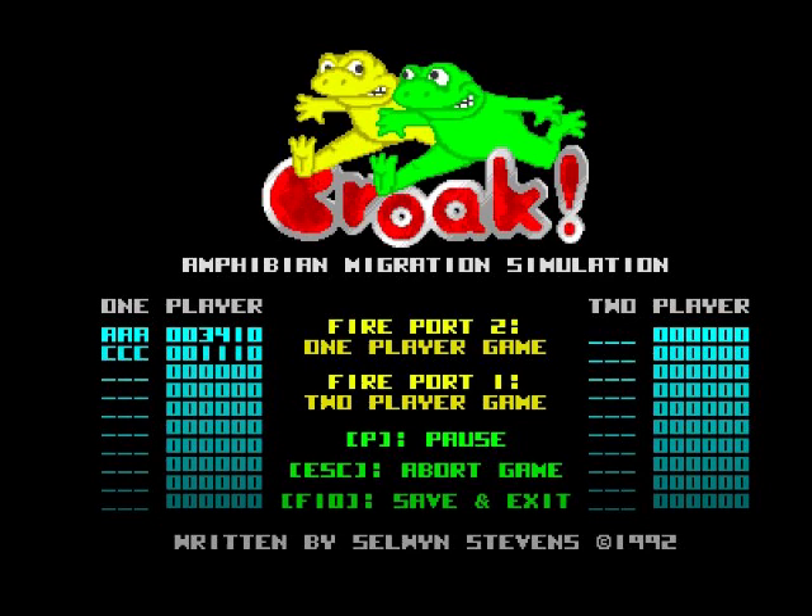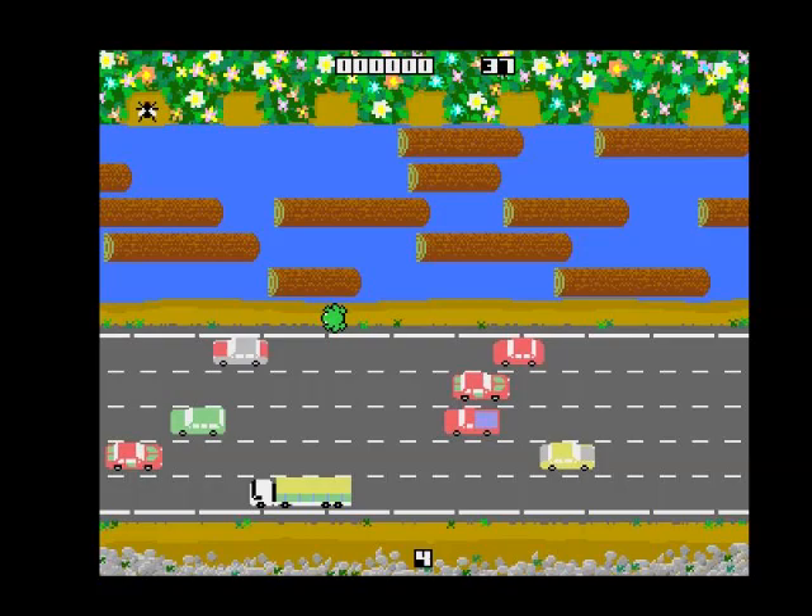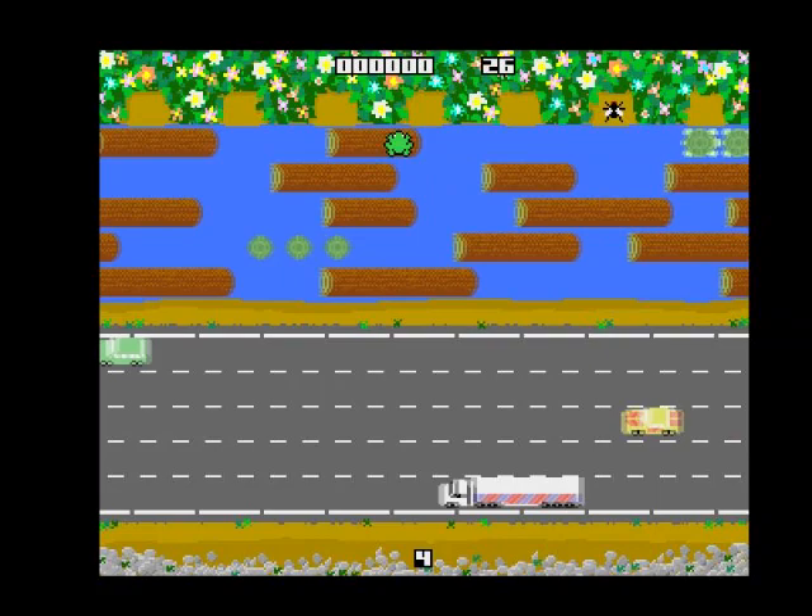Hello, today we're going to have a game of Croak on the Commodore Amiga. This is a game request by Piet Ola Ericsson on YouTube. Basically this is a Frogger clone — you can have one or two players simultaneously via two joysticks. I'm on my own so I'll be playing as one player. We all know the rules of Frogger: you gotta control the frog and get it to one of those ledges, going across the road and across the logs.